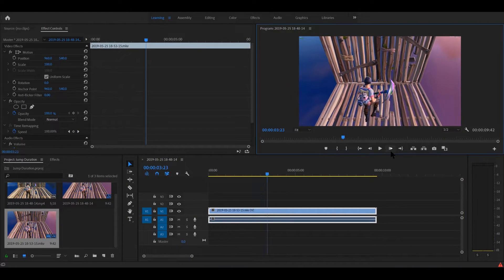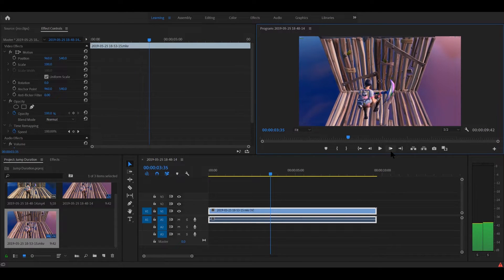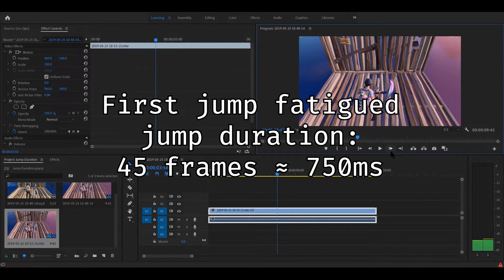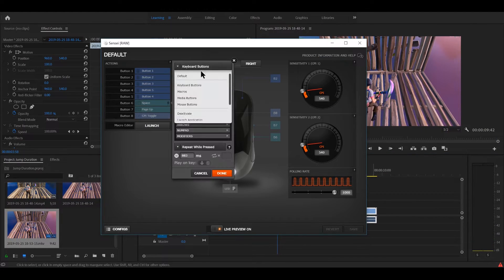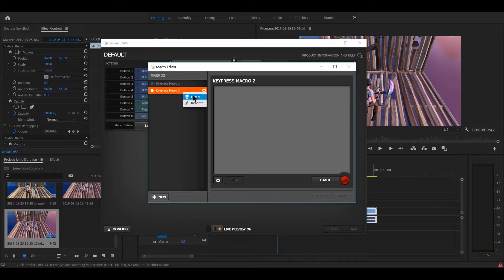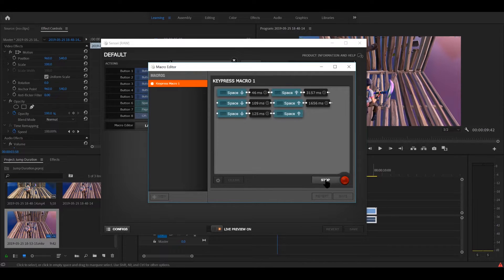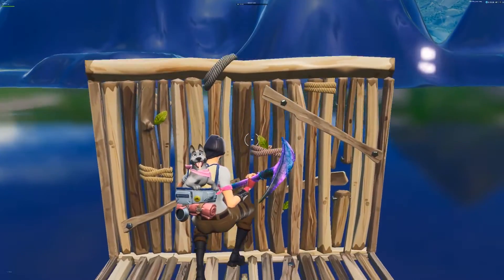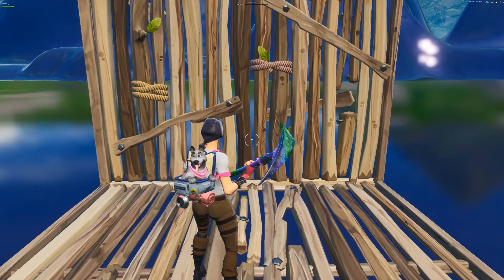I then used this footage to find the duration of the first jump fatigue jump using a similar method as before, and got about 45 frames, or approximately 750 milliseconds. I created another macro that would now jump four times: first two full jumps, followed by the jump fatigue jump, followed by one more jump. I tested this in-game to make sure that the last jump was tight enough to trigger jump fatigue but late enough to actually cause my character to jump. Now it was time to figure out how long I'd have to wait before resetting jump fatigue.